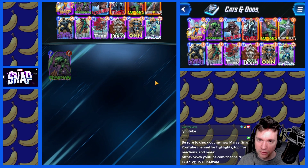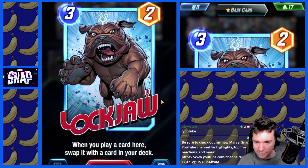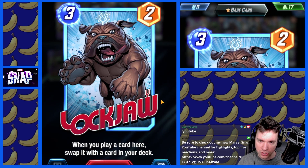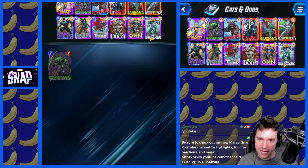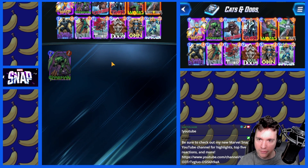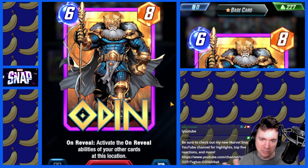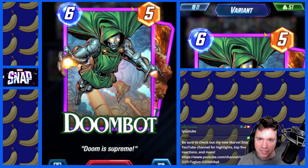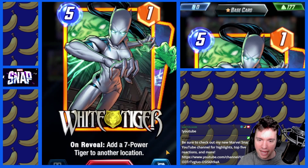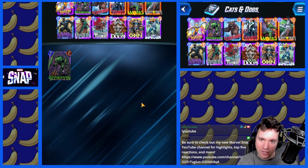This deck is forgoing Arnim Zola because we are playing Lockjaw. Lockjaw lets us switch our cards in play to cards from our deck. So we're playing Wasp as a free card to play out and hopefully grab Infinaut. But if we draw something like Vision, we get a reroll. If we draw Odin, he's big. We also have Doctor Doom putting some bots into play, and White Tiger putting some cats into play. Cats and dogs — what more could you want in life?